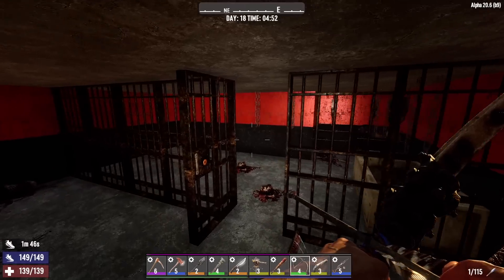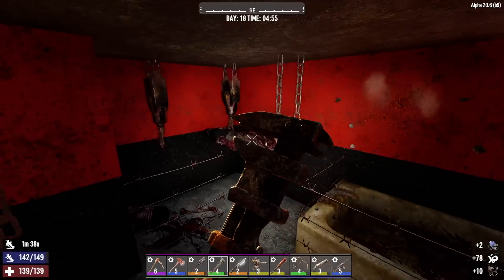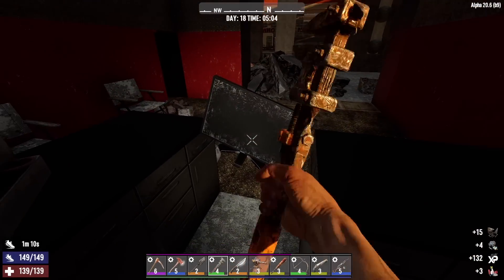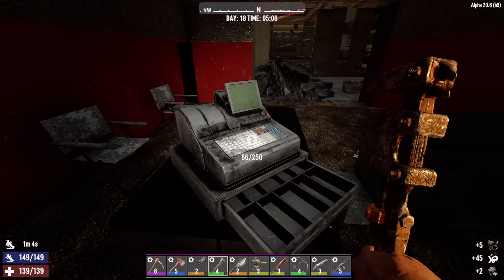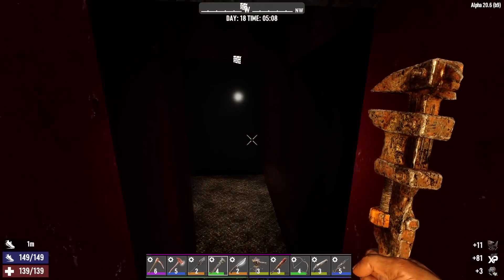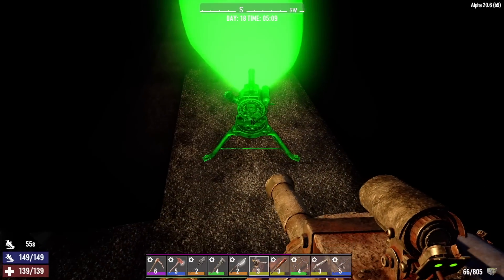Hold on, let me take these apart — you can get mechanical parts from these. One computer was holding the other one up. I'm just getting electrical parts from those, which I think we have enough of. The main thing we need is steel. It might get crazy in here — put Junkie down.